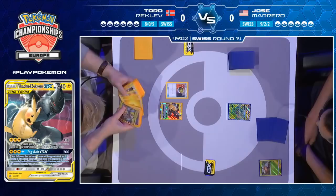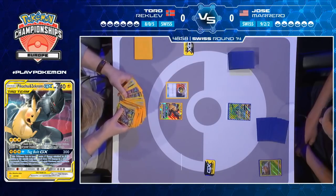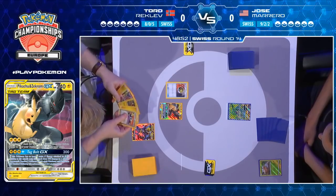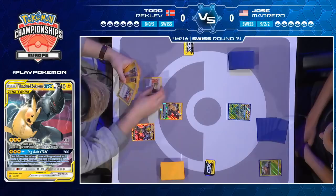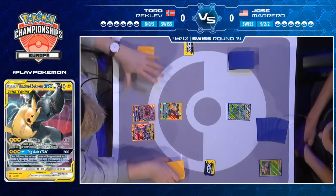Yeah, and a Switch already in hand. He does see that he has access to pretty much most of the vital pieces he could ask for. The one thing that might be a little bit frustrating is that the Stadium card — Thunder Mountain — is in the prize cards. That's usually the Prism that enables you to perhaps get a really early Full Blitz. But no access to it for Tord for now.